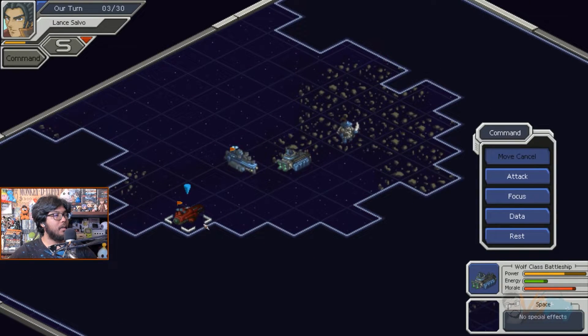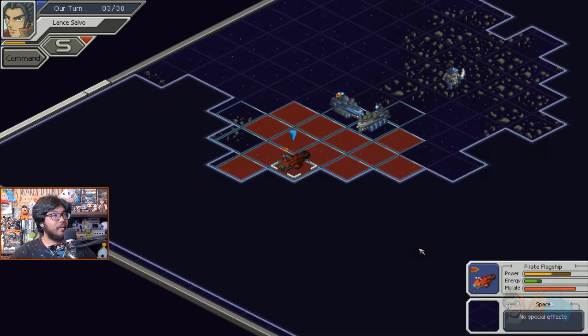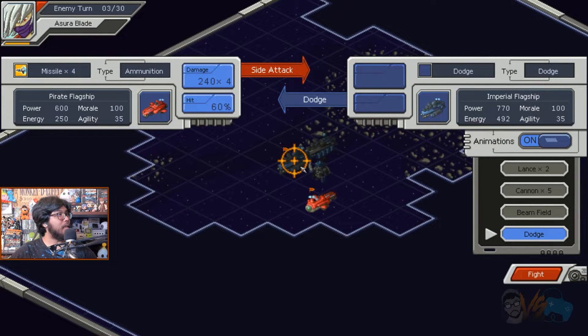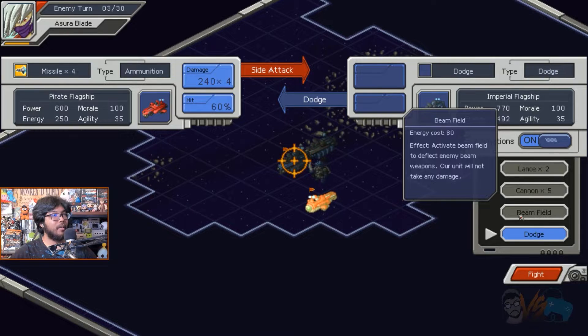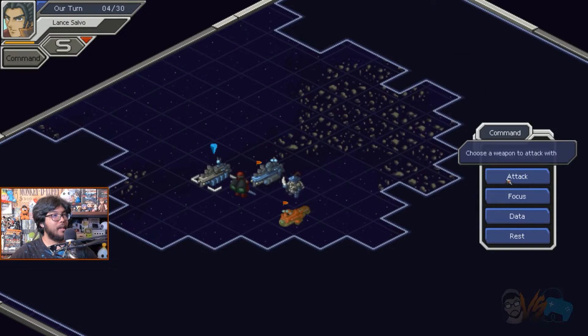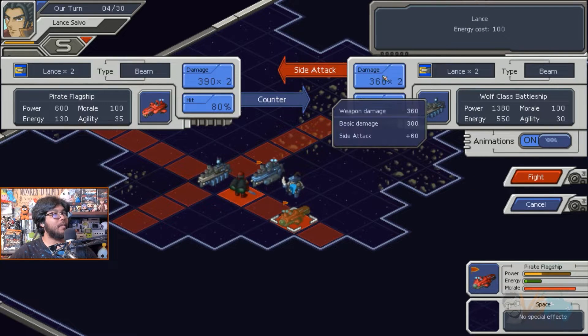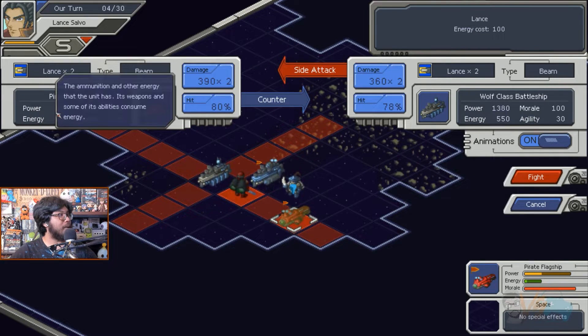It becomes a grid-based tactical combat game at this point, where the goal is to destroy all units or have them flee by decreasing their overall morale. Each unit has a power, which is their health, and energy, which is used on special skills, and various offensive equipment that changes depending on the unit. There are giant ships that are more tanky and powerful but cannot move through asteroid fields, and smaller mech units that are quicker but more fragile.